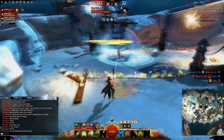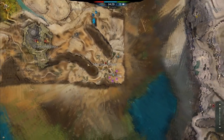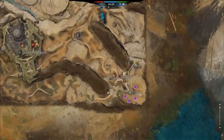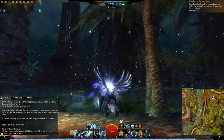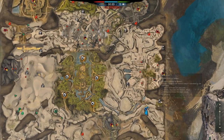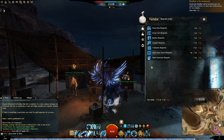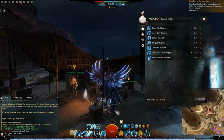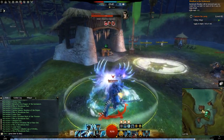One of the biggest World vs. World additions in Heart of Thorns is the new Desert Borderlands map, which functions like the Alpine Borderlands but rotates for certain servers at week's end. The map UI has been updated to show stats when hovering over objectives, including points per tick. A new piece of siege equipment, the Shield Generator, was added — it projects force fields to disrupt enemy movement and support allies, focusing on area control.